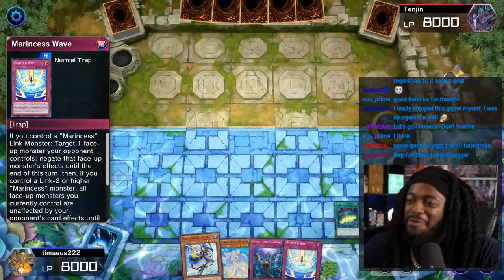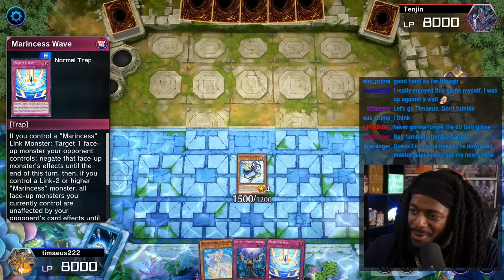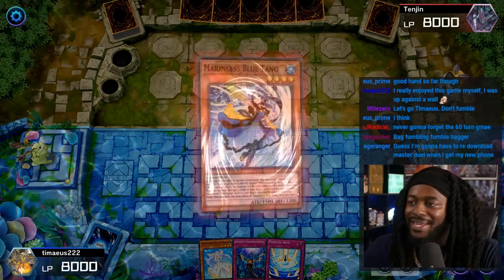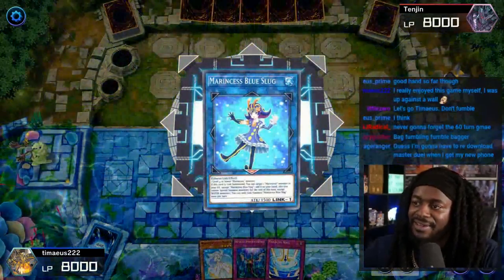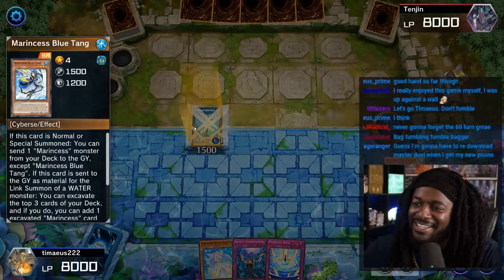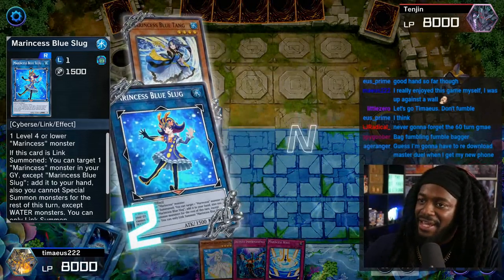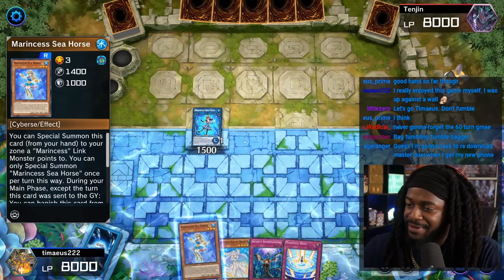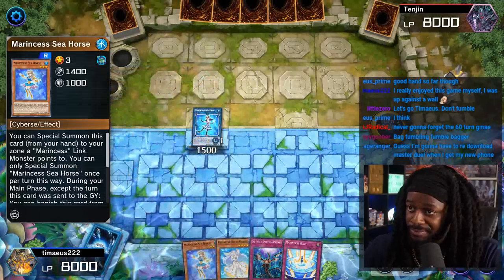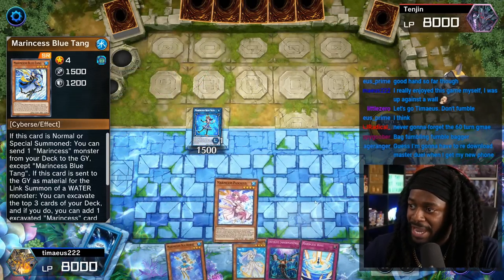We'll go Signet Mining — that's gonna get Ash Blossom. We're gonna get Marincess Blue Tang and then normal summon Blue Tang. This is all going according to plan. We'll then link off the Marincess Blue Tang into Blue Slug. I love this card — it says add a monster from your graveyard to your hand. He'll then go Blue Slug, target his original card he sent with Signet Mining, and then Blue Tang to be able to reveal. So Blue Slug will get Pascalus, Seahorse, and Blue Tang.